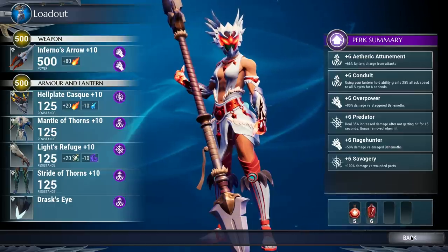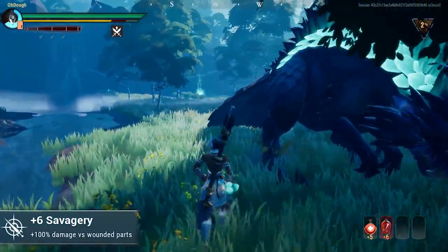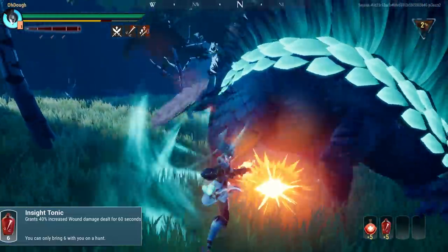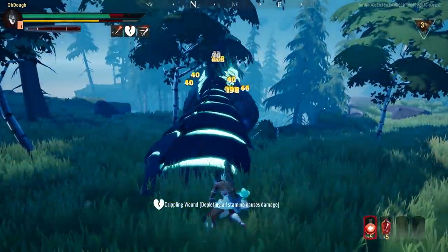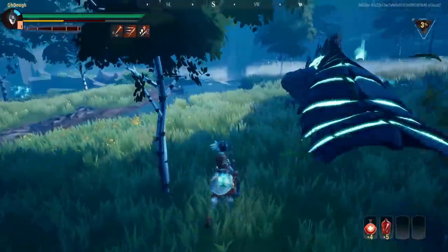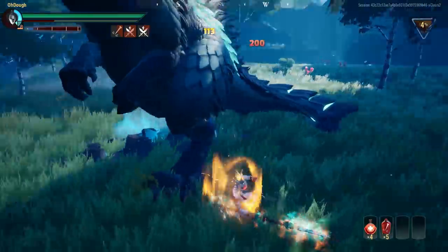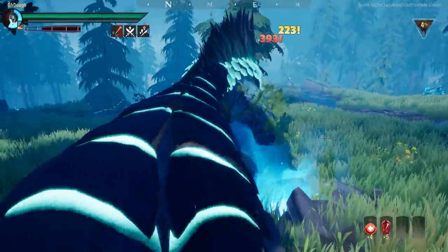A really important part of this build and all the builds in this video is Savagery — you get more damage versus wounded parts, but you have to first wound the parts. To help with that I'm using an Insight Tonic on every single fight, because it makes wounding faster. Insight Tonic increases your wound damage by 40%, which just means it increases the rate at which you wound parts — it doesn't actually give you more damage versus wounded parts, just makes wounding faster.